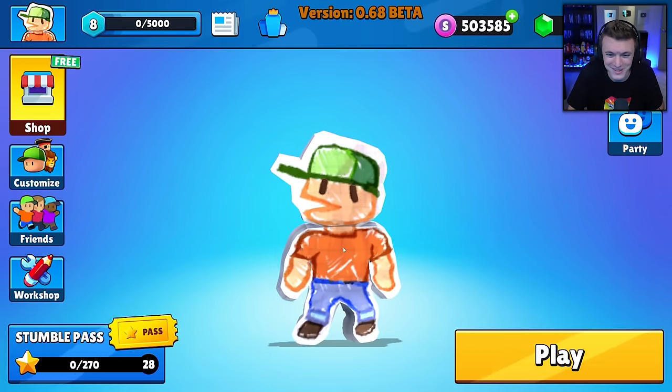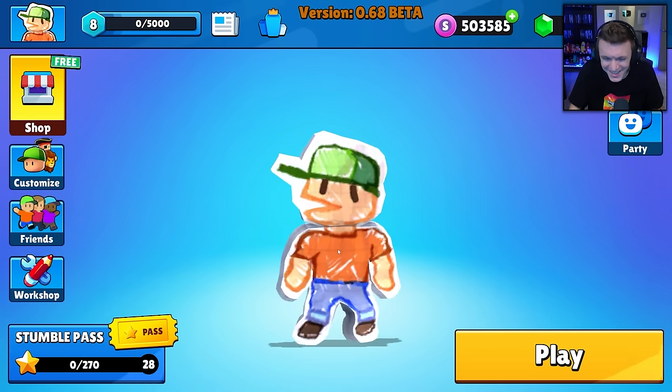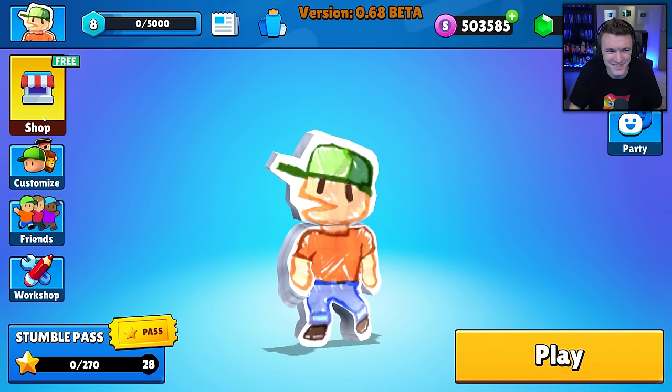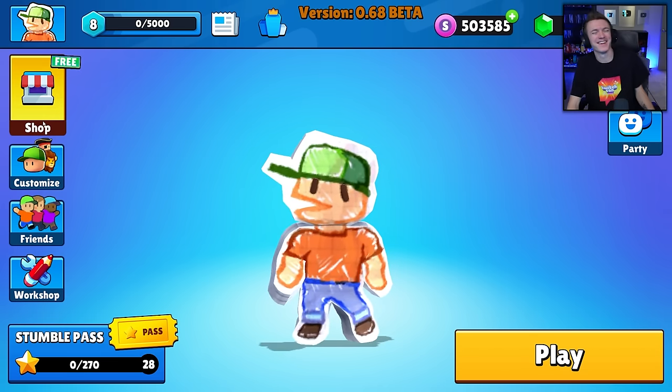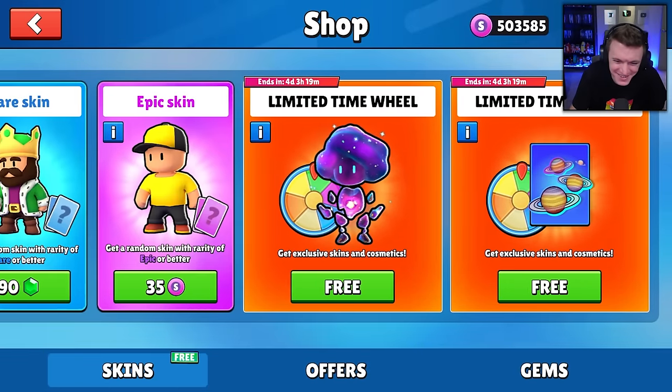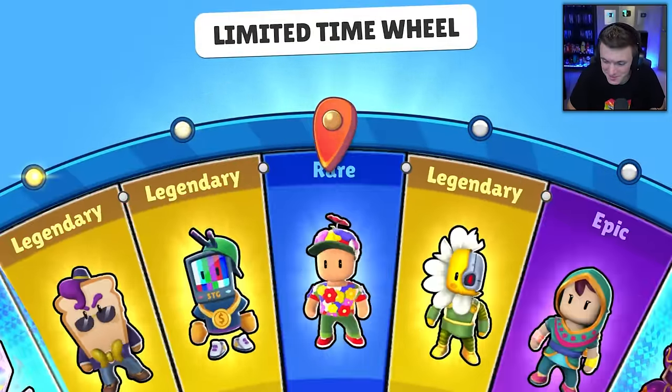Let me equip that. I want to see what it looks like. Oh, that's so good. Look at up here in the top left — your little profile picture. That is my favorite skin in all of StumbleGuys, and I mean that. That is amazing.